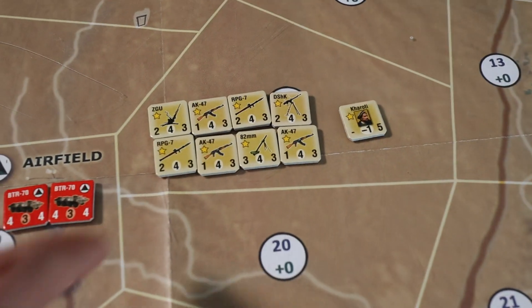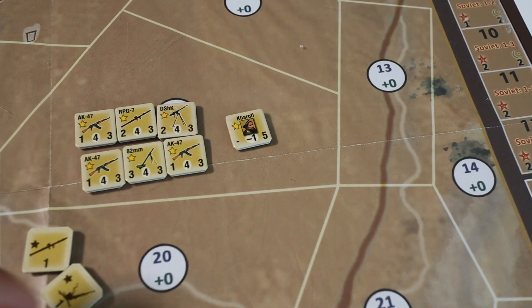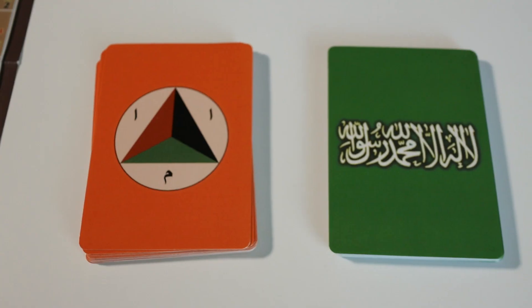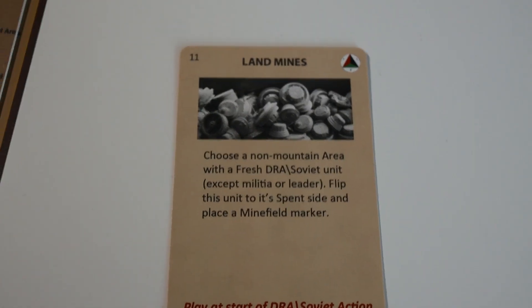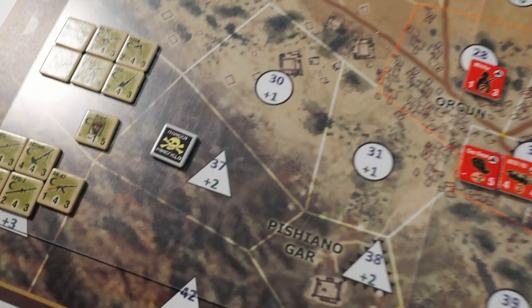Players alternate activating areas and units within those areas to do multiple kinds of actions. They can attack, they can move, and they can harass if they are the Mujahideen. The two sides feel very asymmetric, thanks to their units and different limitations — one of them for the Mujahideen being the 3-ball coordination. Each faction also has a support deck. Because it's not just an Area Impulse game, players can use cards from their respective decks to support their actions. Overall, it looks and feels like a very compact Storm over Stalingrad.